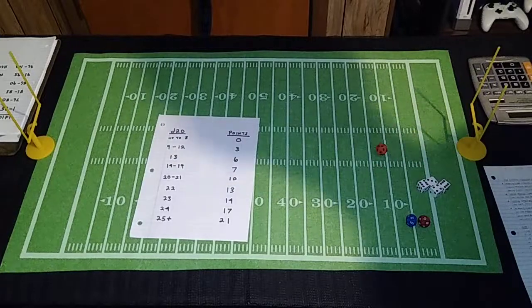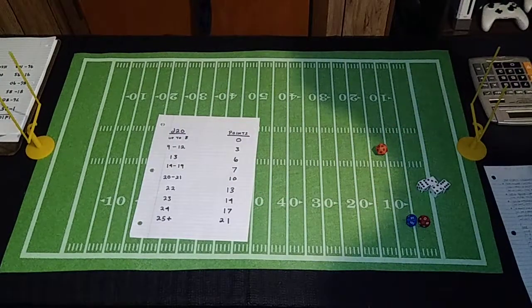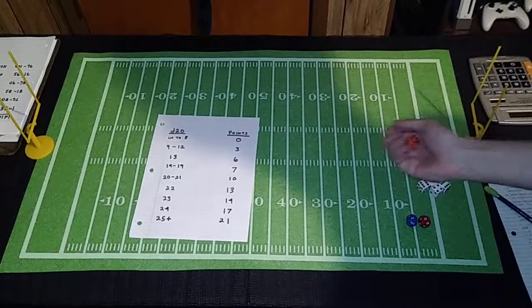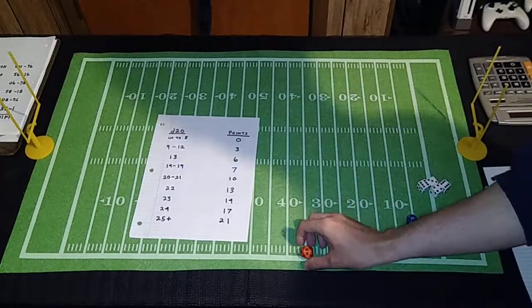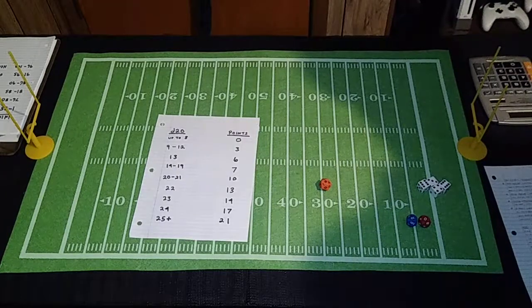Third quarter, Cowboys roll a 14, so they get seven points. Steelers roll a 19, so seven points still. It's a tie game at the end of the third quarter, 17-17.